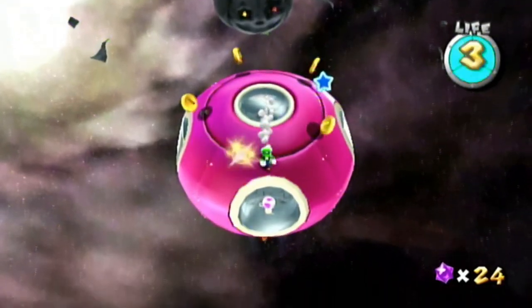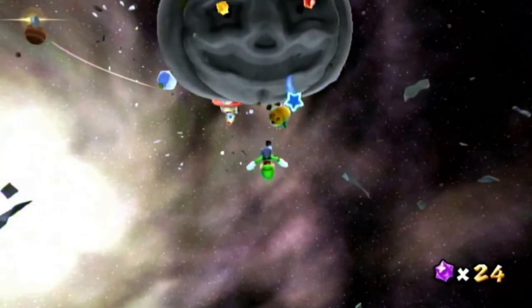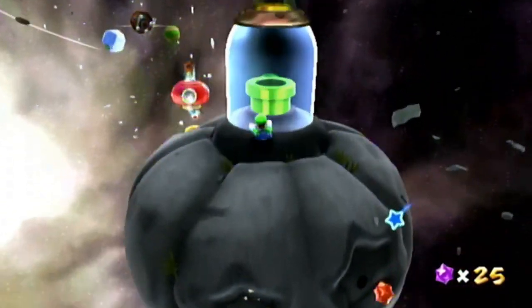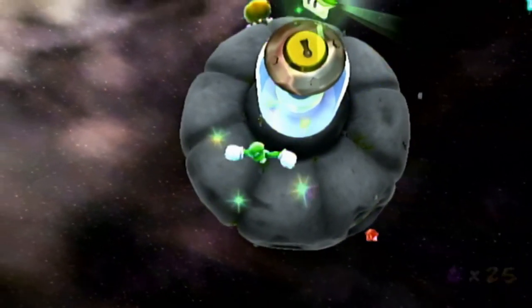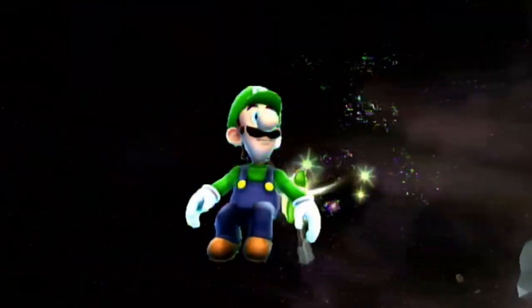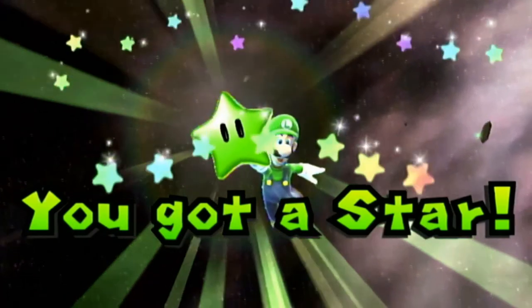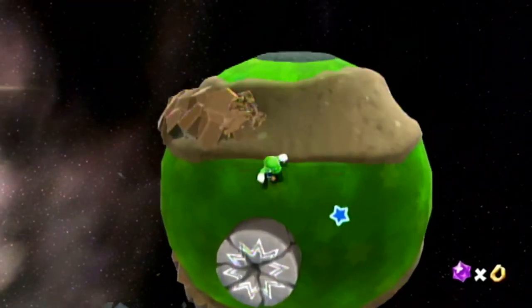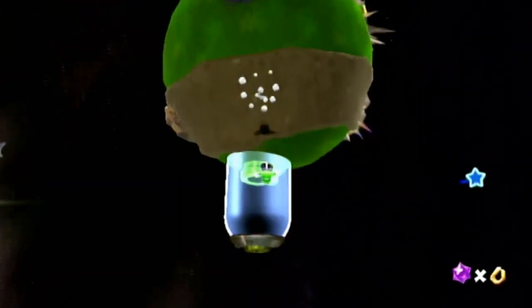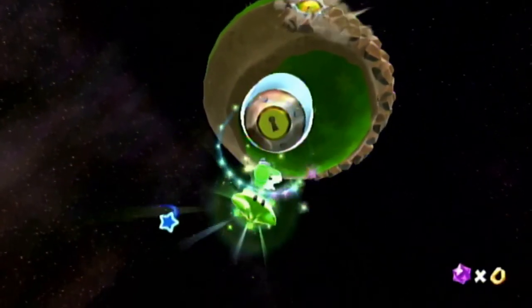The next three stars are in this galaxy where all of them are on top of a platform. The first one is on this planet with the weird eyes — just jump on top of that and do not break the glass. Actually all three green stars in this galaxy are on a planet where you don't need to break the glass. The next one is by the drilling one with all the guys drilling in the ground — get on top of it and jump.